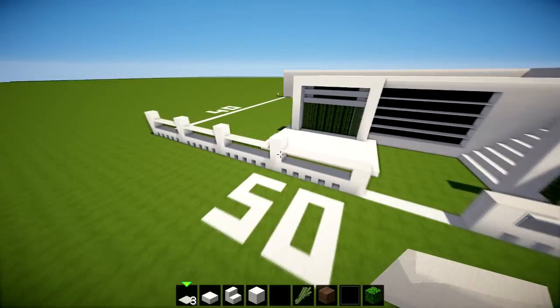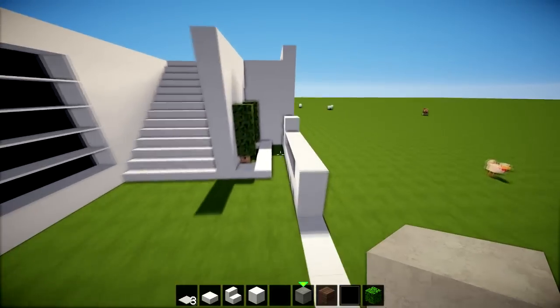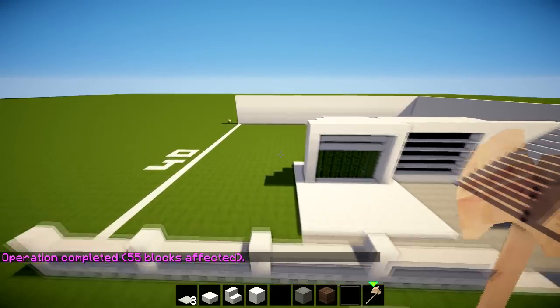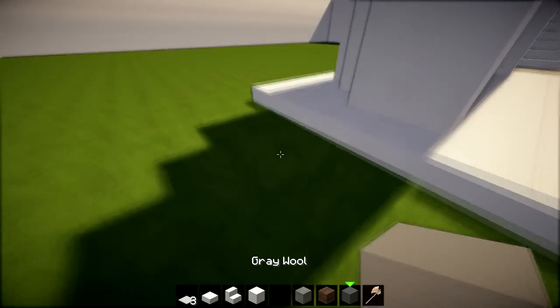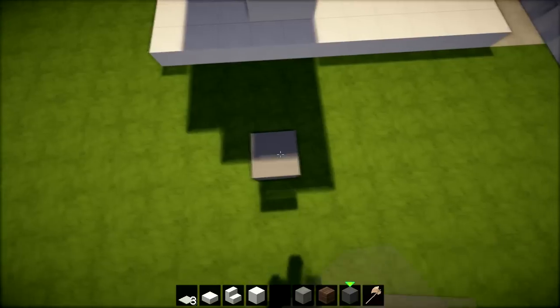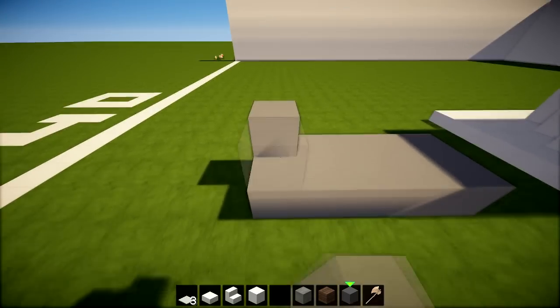That's looking quite nice. From this point, get some stone and fill in the whole floor — remove all the grass and fill it all in with stone. Down the side, starting from this pillar, get gray wool. Count three gaps, then go one through ten, making five rows, putting this up by ten.